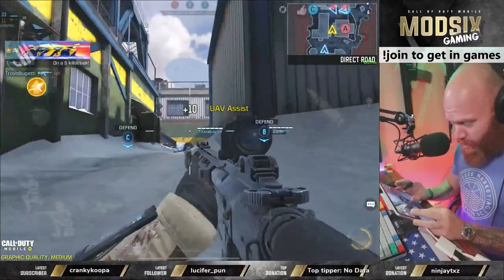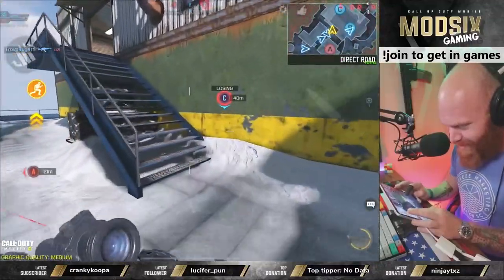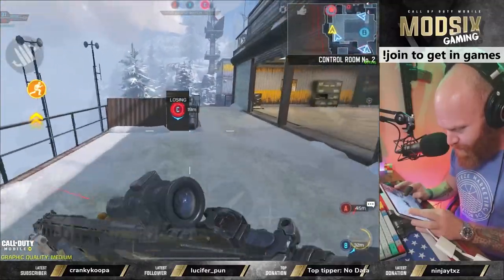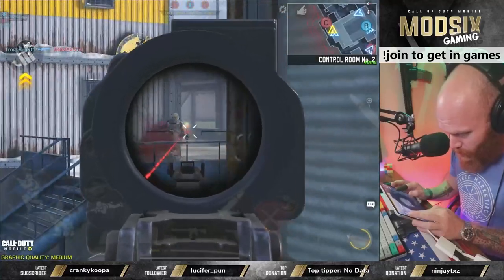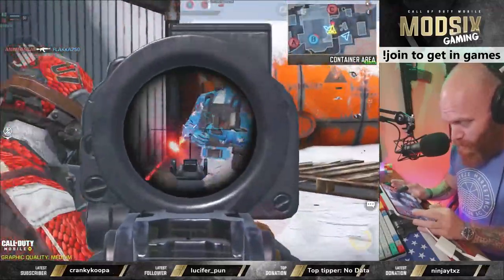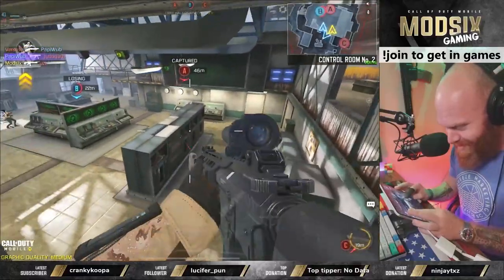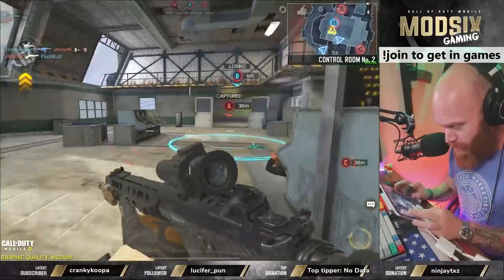This dude keeps trying to shoot me in the back with a shotgun - I'm just running away from him. Lost C. The 3X optic is a little bit better on this map. Stole another kill. You kill him halfway and I'll take care of the rest.